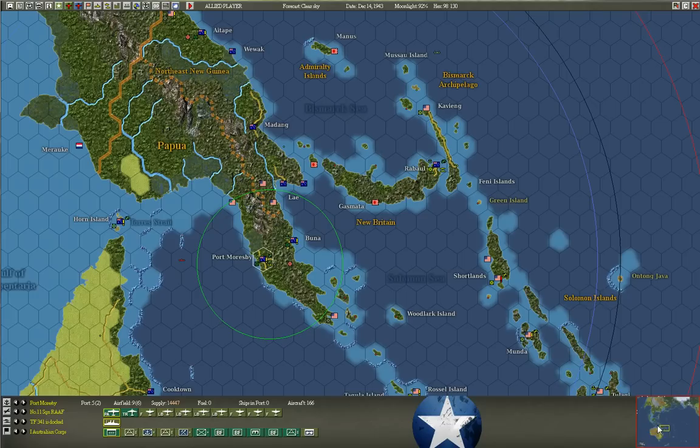So you want to look for bases that have pretty good sizes to select for your main staging area. A better example here is Rabaul — it's got a bigger port, so it can be expanded to size seven. A size seven port can rearm just about anything, including battleship guns and carrier torpedoes, without requiring support ships. I'll talk about those later.